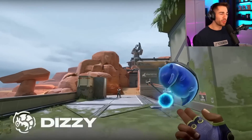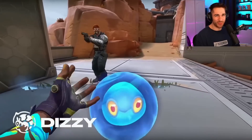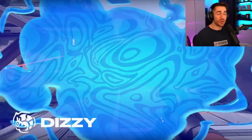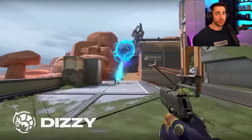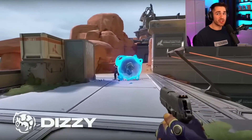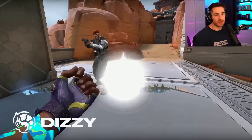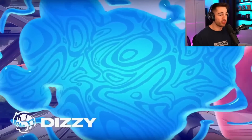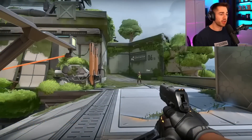Moving on to the second ability, we've got Dizzy. Dizzy is this little worm bird thingy that gets thrown into the air. Once you throw Dizzy up in the air, it gives you a little bit of time for him to cook. Once he's ready, he will splat on the enemy screen — so this kind of works as a flash. The enemy can still see around the edges so they're not fully blind, but we have basically ruined their vision completely. You can use this to peek; just treat it like a normal flash. It will work great through smokes, retakes, or just pushing into sites in general — solid ability for an initiator.